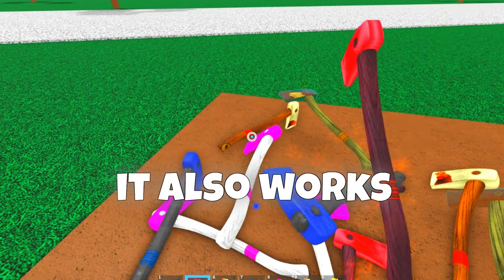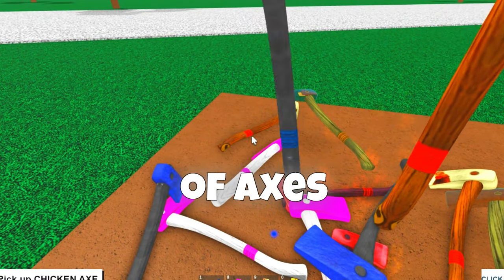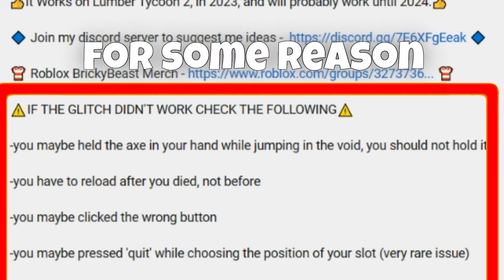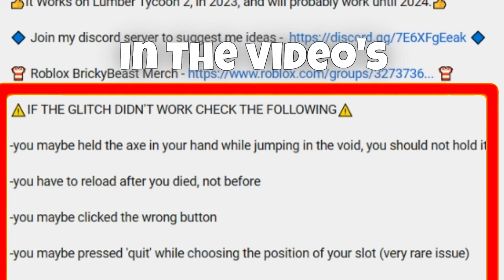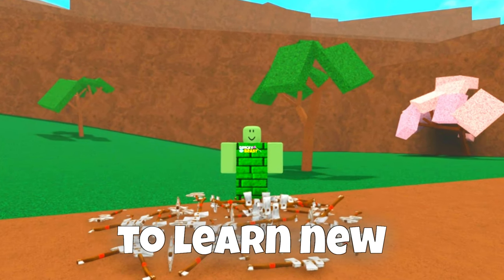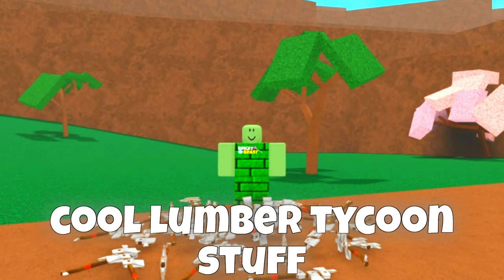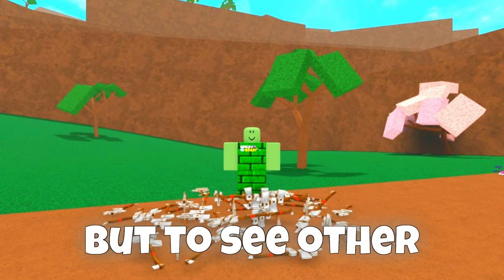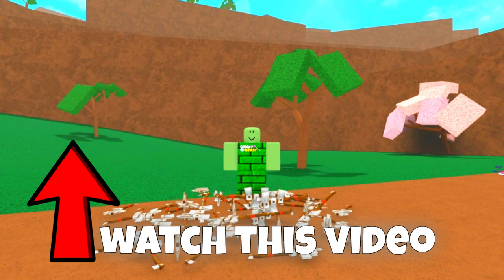And of course it also works with other types of axes. If the glitch didn't work for some reason, check the list in the video's description. Make sure to subscribe to learn new cool Lumber Tycoon stuff. What I showed you is a cool glitch, but to see other cool glitches watch this video. See you next time.